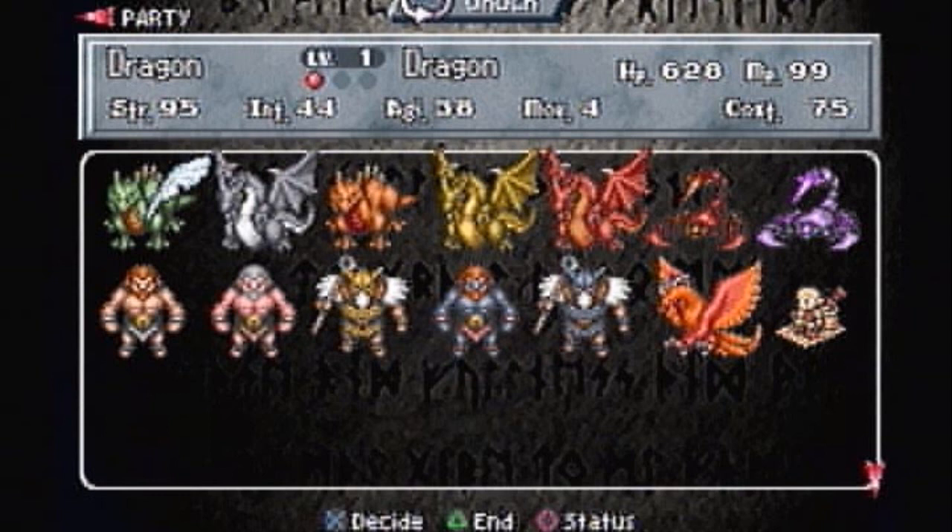I threw a Phoenix in there because he's red. The Phoenix is an amazingly exceptional thing — it heals up like crazy. You can use it as all three things: the frontline, the flanker, and the back row. In the back row, he can just be used as a healer — you can just have him do his heal voice and heal up the whole entire team.